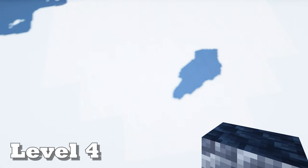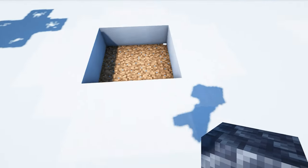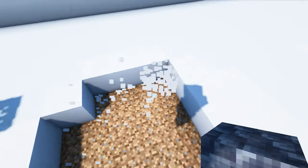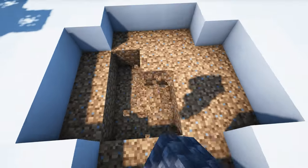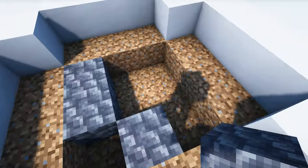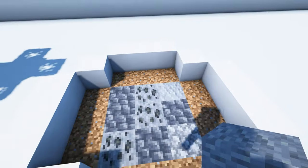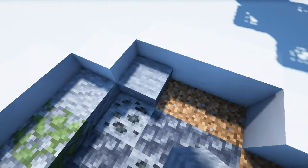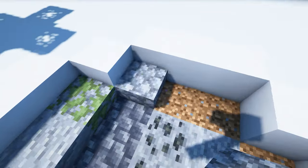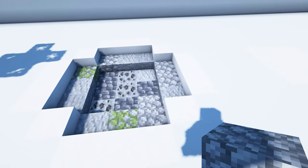Now we're going to create a fire pit. Start by punching out a 3x3 square in the ground, then punch out another three blocks on all sides. Break another 3x3 area in the ground and fill it in with some cobble deepslate, coal ore, and a mixture of stone block variants. Place slabs around this 3x3 area using stone variants like cobblestone, mossy cobble, andesite, and regular stone — randomize it to give it a natural look.